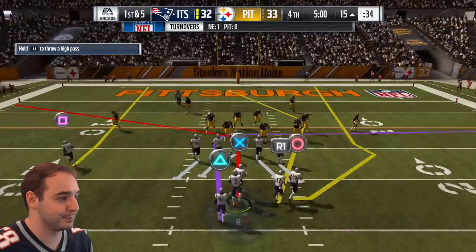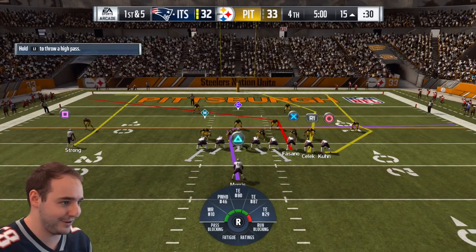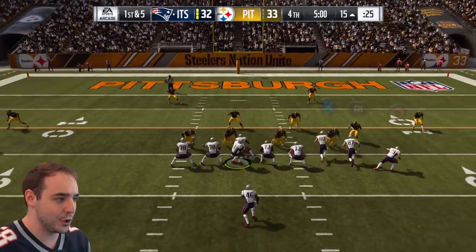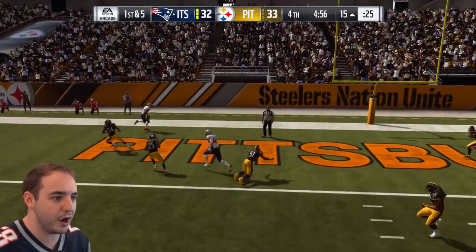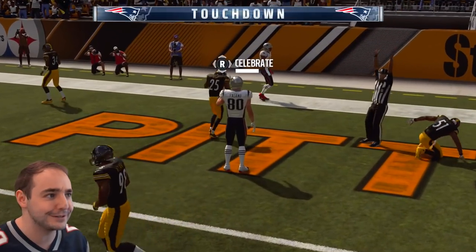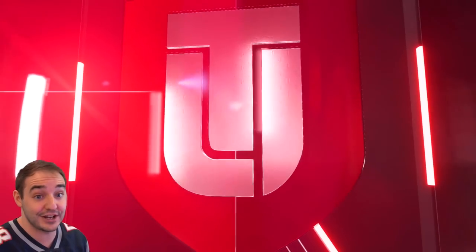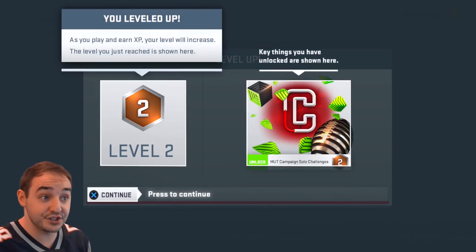I barely know the controls on the PlayStation. Let's see who we got out here - Anthony Fasano, I do know him. These are a bunch of bronze players. Let's try and hit Fasano over the middle. Good throw, right in there. Touchdown, baby! Let's go. Nice and easy. Oh yeah, and you can celebrate too - that's another thing they changed.